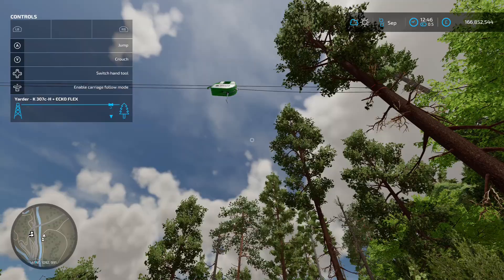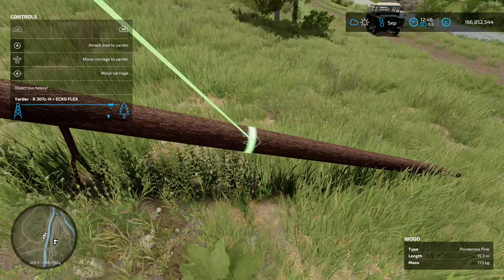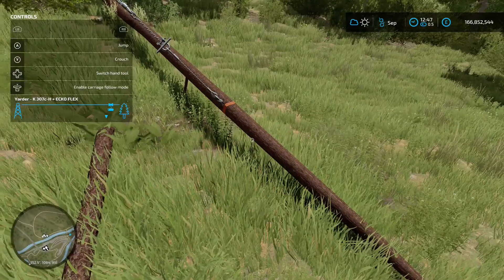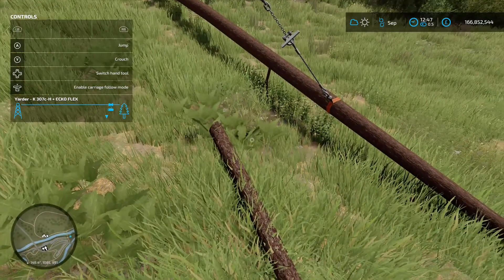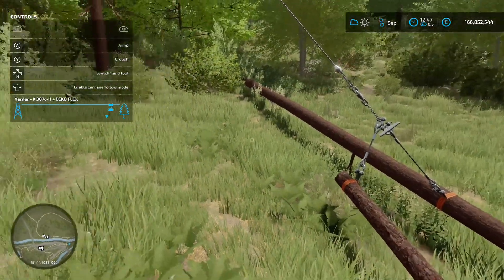It's going to follow us as well which is ace. Now we've got it in place - we just need to hook up to a tree. All you need to do is just spin around to your tree, come up to it like that, and you'll get the option 'RB and A - attach to tree'. So that's one done. Once you've got one there and it's all attached up, you get the option to pick up another one - you'll do two at the same time. RB and A - attach to yarder.